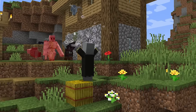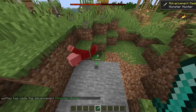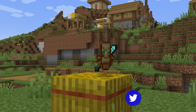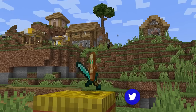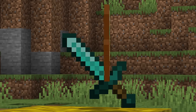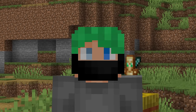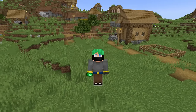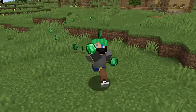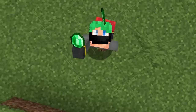Why a raid farm? The evoker. If you didn't know — you take out an evoker, oh man you've been missing out big time. Evokers are dangerous but it's worth it — they drop the totem of undying. Once you're established in your world with good gear, set up a raid farm. It's infinite totems of undying. If you pick a good design and set it up right, they're pretty safe to use and you get lots of other cool things too, like emeralds.